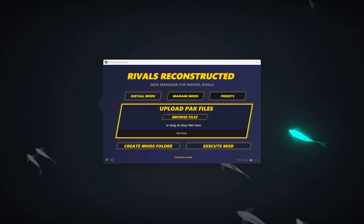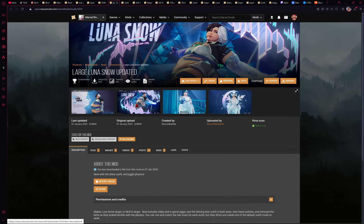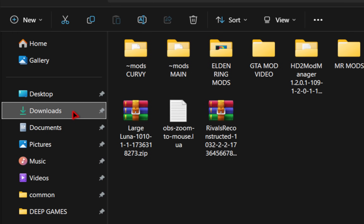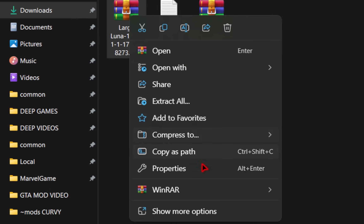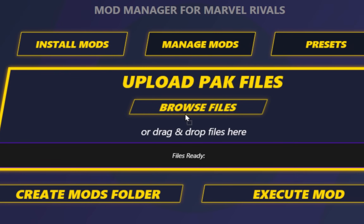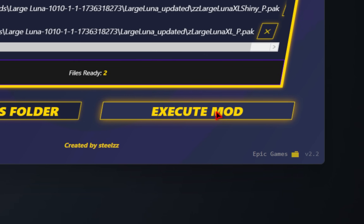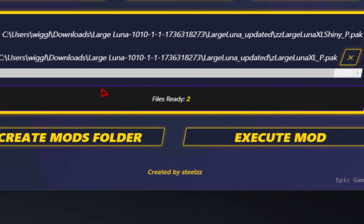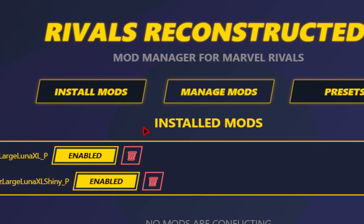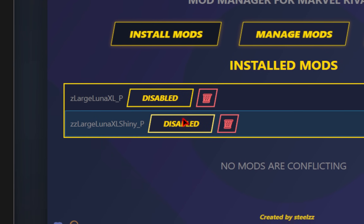This will be the bread and butter of what we're doing. Now we just need to install a few mods, which is of course the same procedure. We'll go ahead and hit that manual download, and then back in our downloads folder we're going to need to extract our files. We simply need to take these pack files and drag them directly on top of the mod manager. Once you do this, all you need to do is press Execute Mod. Once you hit that button, you'll see a pop-up that says mods installed successfully. Then if you simply go to Manage Mods, you'll see your newly added mods, which you're able to enable and disable at will.